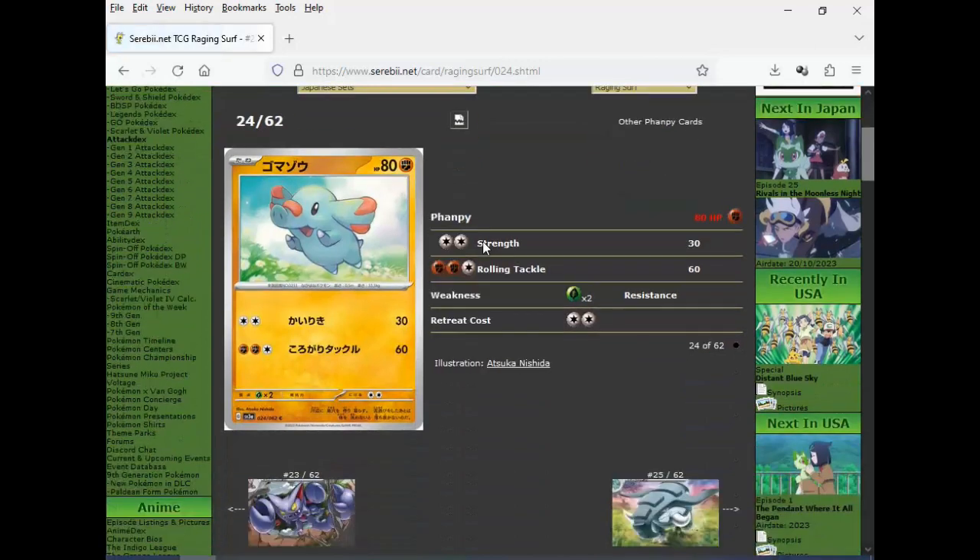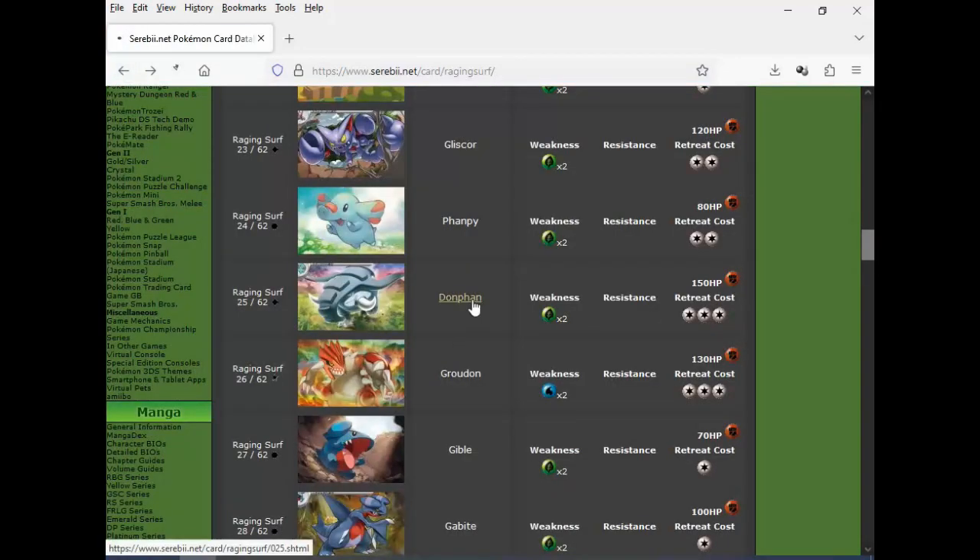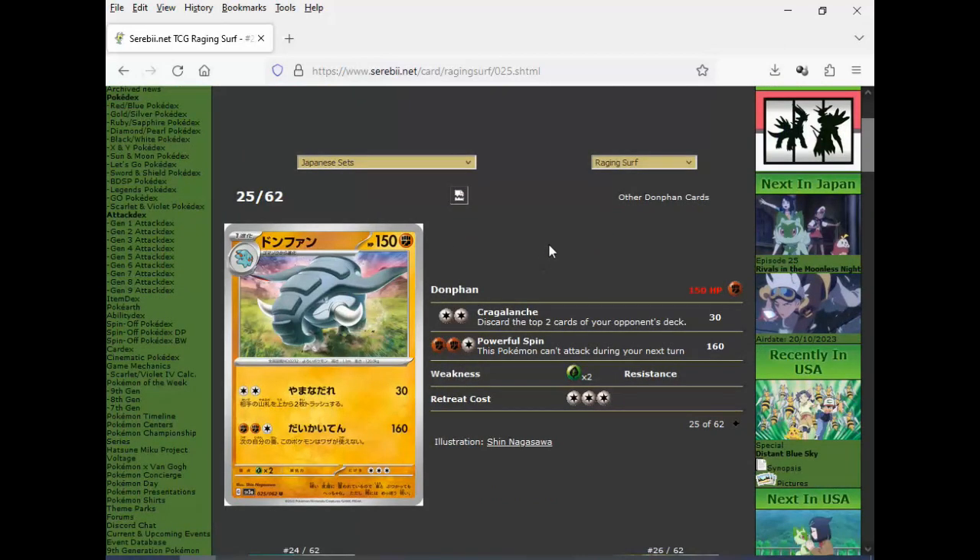Then we got a Phanpy/Donphan line. AD HP, high damaging attacks, cute artwork. This Donphan is worse than the Vivid Voltage Donphan. Discard the two top cards of your opponent's deck — so it's all about deck destruction here. And then Powerful Spin: 160 for three and this Pokemon can't attack during your next turn. I really don't see any reason to use this when you can use other Fighting Pokemon — even something like Claydol. The only Pokemon it gives competition to is something like Golem, whose attack is almost 180 for three, and it's an EX.